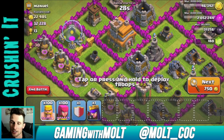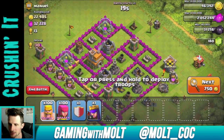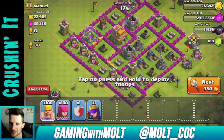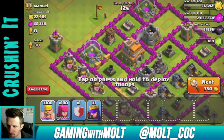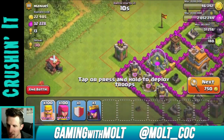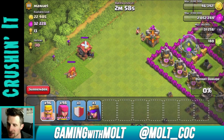Which is right here — is that a Town Hall 7? Yes, that's a Town Hall 7. All right, here we go. We are going to see what we can do with this. Let's go ahead and start just picking off some of these things.